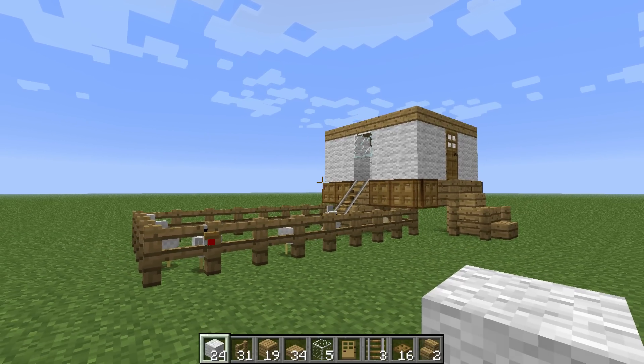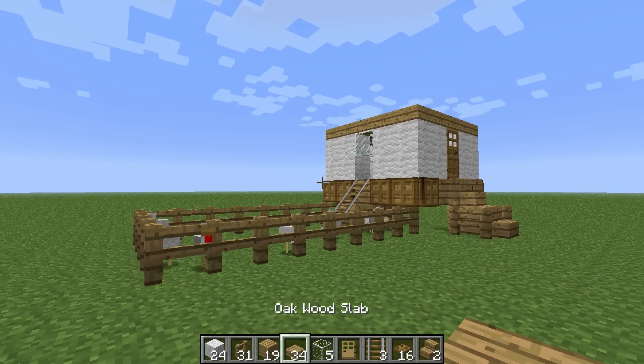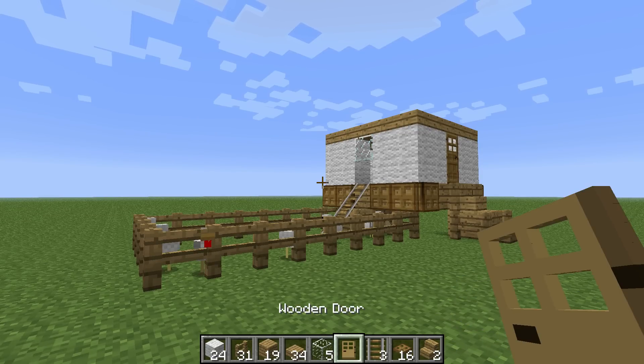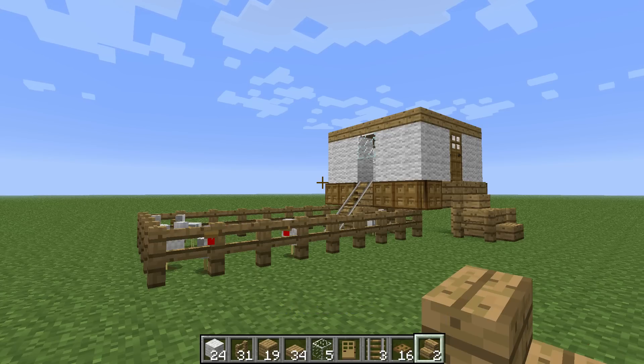For this project you're going to need 24 wool, 31 fence posts, 19 oak wood planks, 34 wood slabs, 5 glass, 1 wooden door, 3 rails, 16 trap doors, and 2 oak wood stairs.